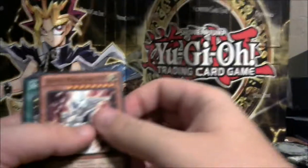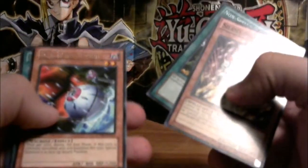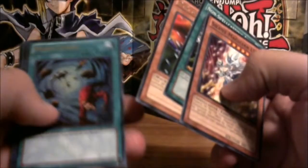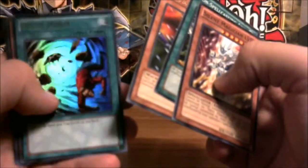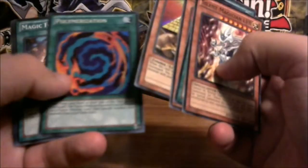First mega pack: Silent Magician Level 8 — awesome. Non-Spellcasting Area, D.D. Scout Plane as a rare, Heavy Storm — awesome, love this card, it destroys all spell and trap cards on the field. Pyramid Turtle, an alternate Polymerization card, Magic Formula, and Mystic Swordsman — awesome.